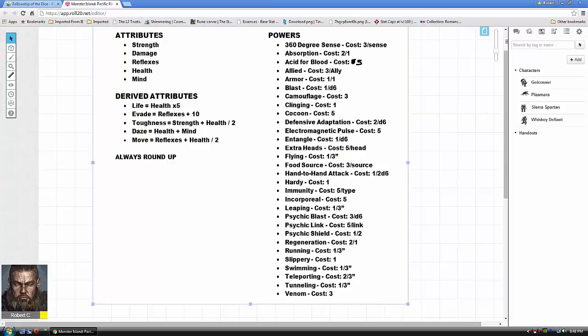That's pretty much the stuff I wanted to cover initially. Hopefully I'll get better at making videos the more I do. That's where your points go — whether it's 30, 40, or 45 points: spend them on your four attributes (strength, reflexes, health, mind), figure out your derived attributes, then spend whatever's left on your powers. It's pretty straightforward once you have that out of the way; the rest is just learning the mechanics.